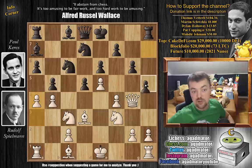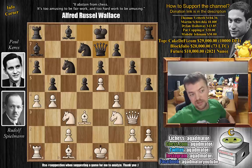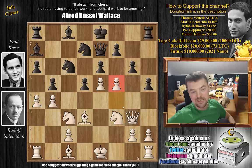So Keres just chases away the queen with h5. We have queen to g3, and now queen to e7. The position is pretty crazy — Keres can still capture the b4 pawn, it's just a weakness. Spielmann could continue with a captures on b5, or offer a queen trade with queen to g5, but he decided to stay true to himself and plays f5 — another crazy attacking move.